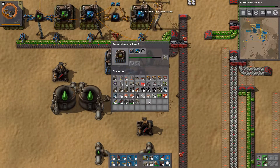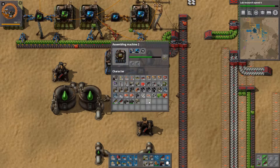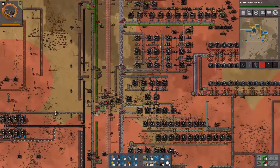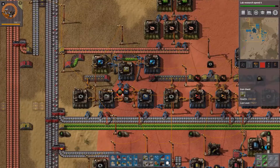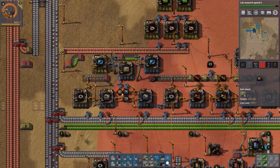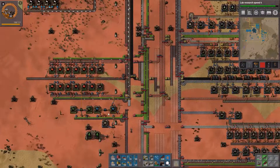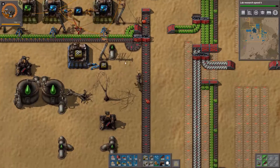Let's add the blue machines here. In the last episode we did set up the machine construction — that's extremely slow right now because of red circuits, so we might as well use some of this for that.